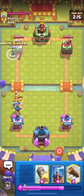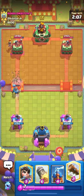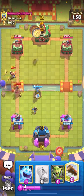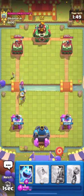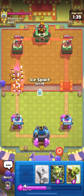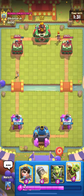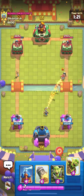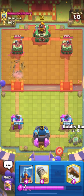I'll barrel the left to try to out-cycle his log. He has log confirmed. I'm going to log his princess off the back and my princess stays alive. He'll play an e-wiz so I'll knight in front of it. He plays skarmy so I ice spirit — my princess gets a few shots. He's back to his log so I'm not going to barrel, it's just a free one elixir for him. I'll princess and tesla then barrel now just to get his log out of cycle and out-cycle him.